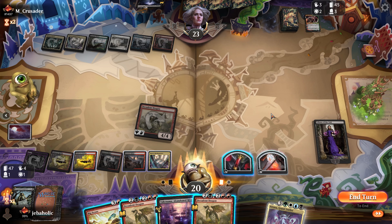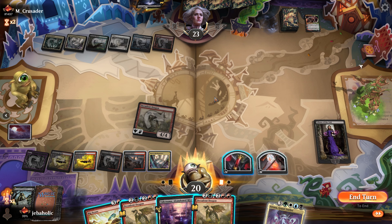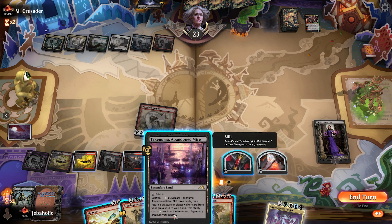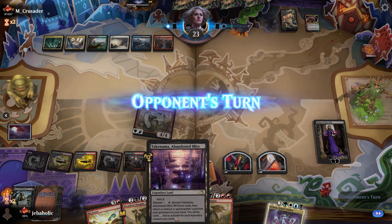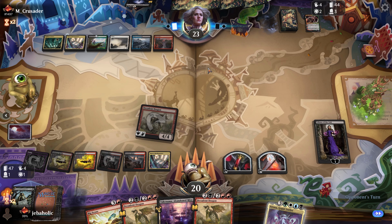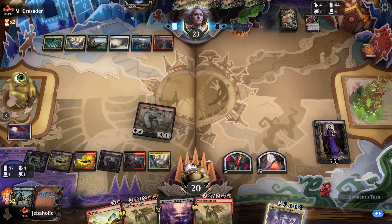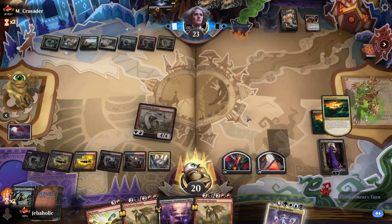Can't really take anything other than a Flesh Gorger or my Graveyard Trespasser. I think the play is to play the Abandoned Mire or discard it to get back my Trespasser, and then I can start exiling cards from their graveyard if they just go for that. Okay well, they didn't, so...